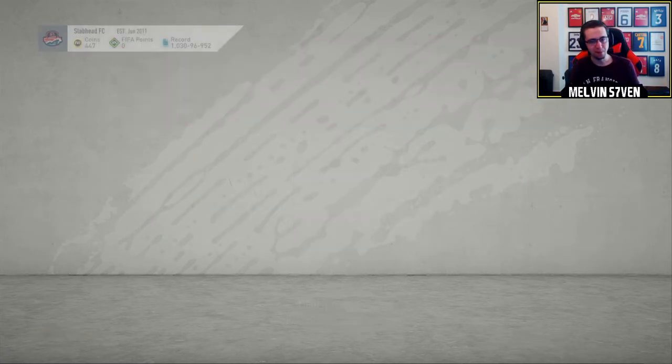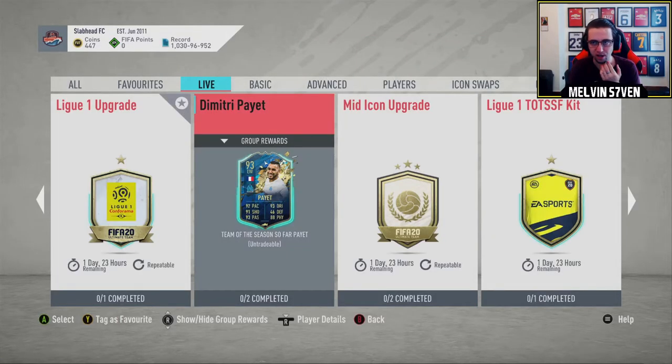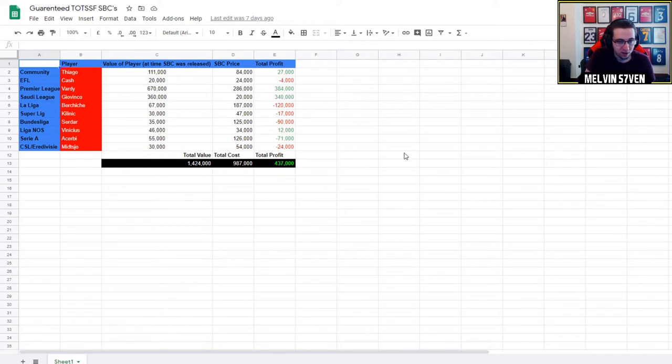I've got a screen where I can show you a little database that I created. As you can see on this Excel spreadsheet, these are the guarantees that I've done in the past and this is what I've got. Obviously I wasn't recording, unfortunately, for any of this because I didn't have an El Gato. I've had two big wins in Vardy and Giovinco. But other than that, it's either a very slight profit or a loss. The Bundesliga was the worst.